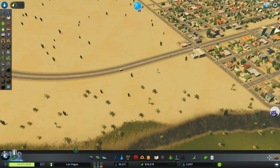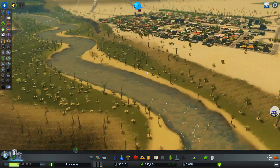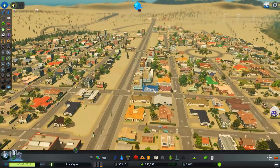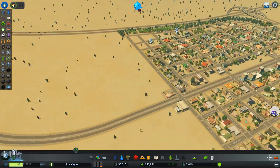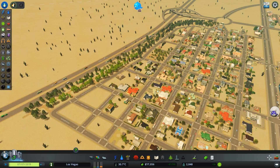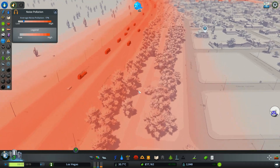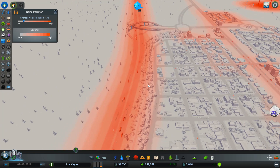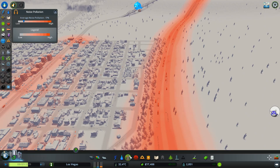Now we can get disaster response units — finally. Because we already had that one meteor, and if it would have hit here, people would have died because we don't have shelter yet. People are slowly moving in. We have about 2,000 people now. The noise barriers seem to be working alright — trees do work in real life as noise barriers.